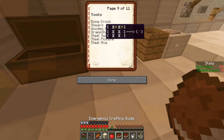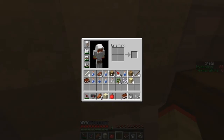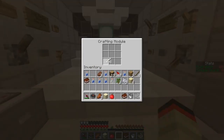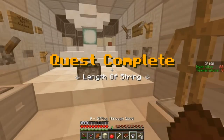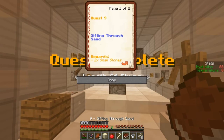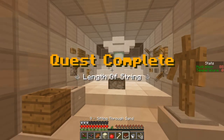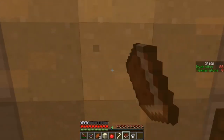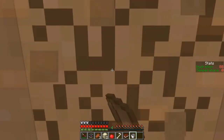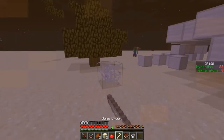Okay, bone crook. We need bones — oh, we have bones, I knew that. Bam, bone crook — use it to harvest string from cobweb. We got string without me having to do anything. Small stone, sifting through sand — crafting oak sieve from six planks and one silk mesh. How do you make silk mesh? Nine string — nine, all right. Nine string, no problem. Let's just bone crook this stuff.